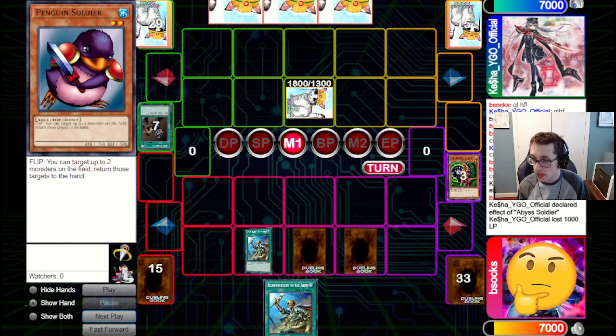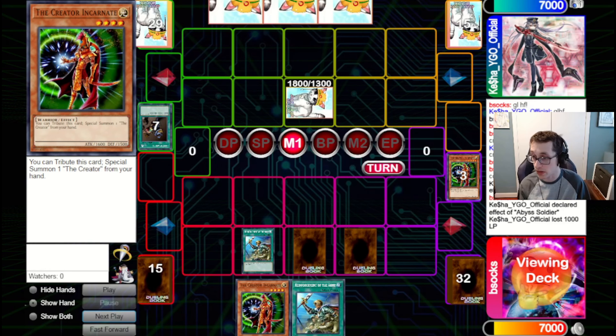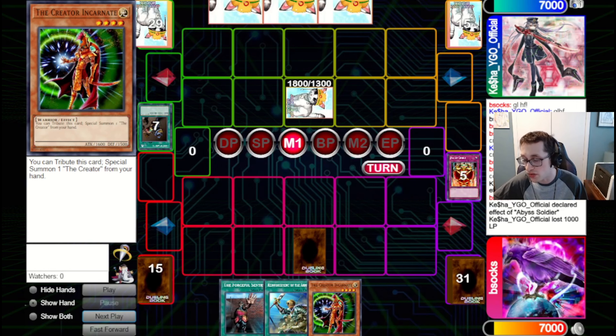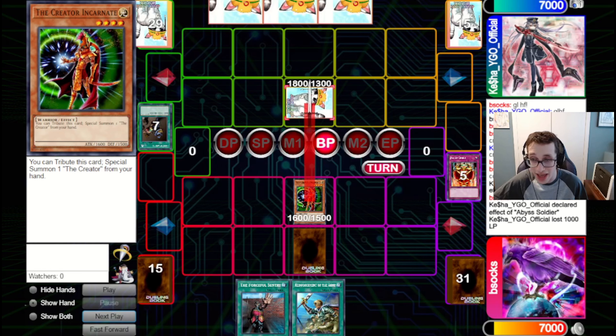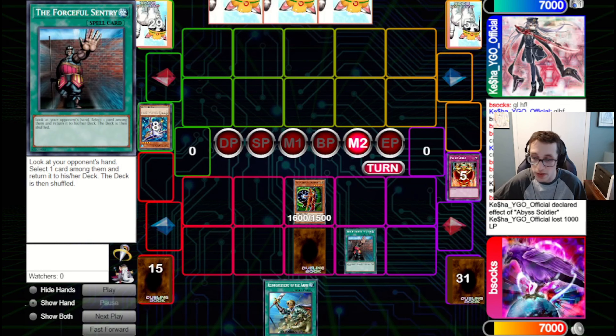We've got to think about this. We go for the Rota here — we know it's in hand — and we know Grizzly can get over Mystic Swordsman level two. We actually search out another Creator, which is a bit annoying because we want to generally have that Creator in deck. That way we have potential options to get into the Creator at a moment's notice. But I think it is just best to bring this out and hit over the Abyss Soldier. They don't have a clean out to the Creator Incarnate right now, especially after we Forceful them.